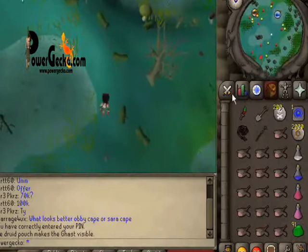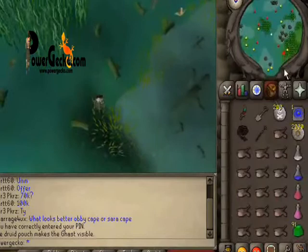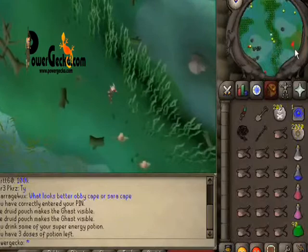As soon as you get there, run as fast as you can south. Head a little bit east and you'll see a little teleport thing there, so you can jump on a boat and take it down to the river.